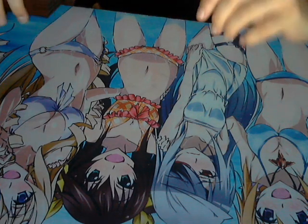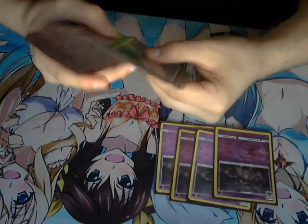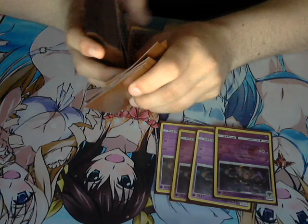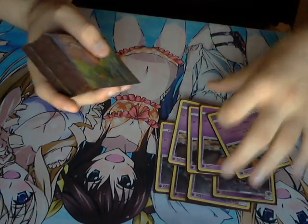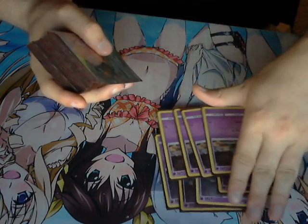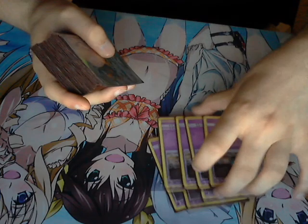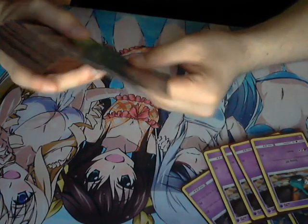What's up guys, it's the Fallen Sanctum here. Got a new deck profile — it's the updated Garbodor. Let me just lay the Garbodor lineup down for you guys. We start out with a 4-4 Garbodor line — Garbodor and Trubbish — pretty standard. And now we get into the funky monkeys.